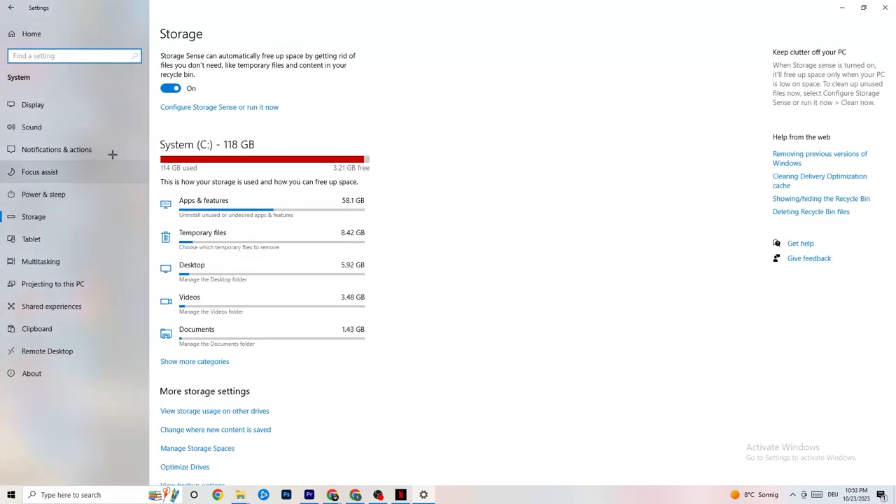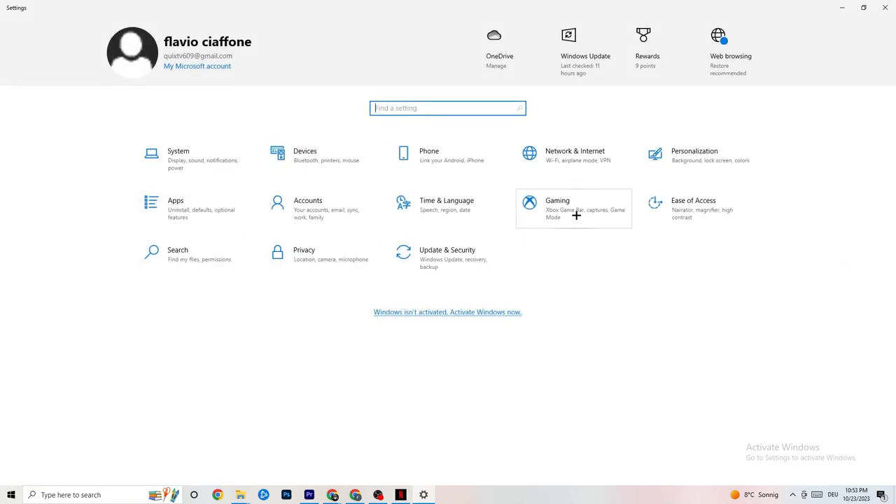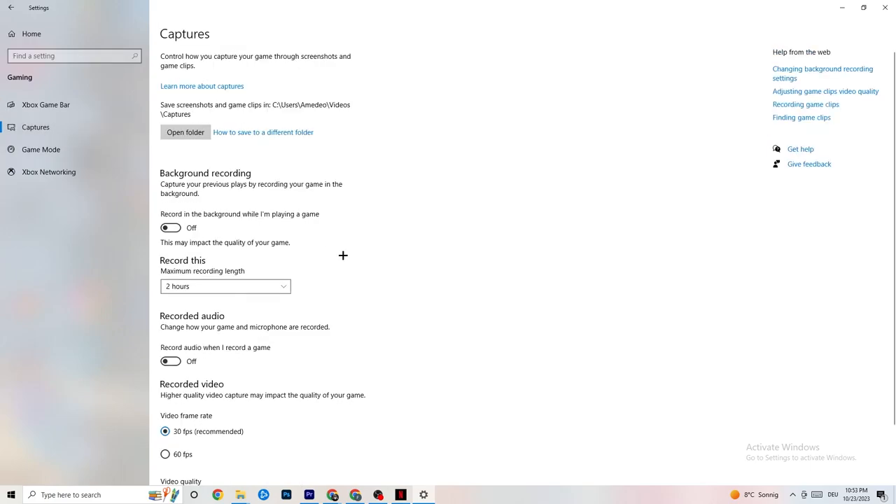Go back to the main Settings and navigate to Gaming, then Xbox Game Bar. Turn this off. The Xbox Game Bar drains a lot of performance, and you need that performance in-game. On a low-end PC especially, it can cause the game to not launch or crash after launching, so make sure this is turned off.